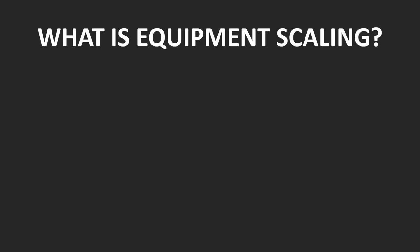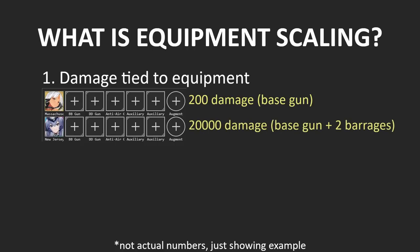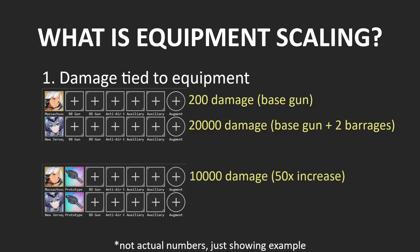There are three things to consider. First, let's take a ship like Massachusetts. She doesn't have a barrage, so if you don't give her any equipment, she does pretty much nothing. Now contrast that with New Jersey, for example. Even if she's not using any equipment, she's still going to fire off her barrage 10 seconds into the battle as well as each time she fires her base gun, which is usually enough to steal MVP from 99% of the other ships in the game. This means that the relative increase of giving Massachusetts a gun is going to be much higher than giving one to New Jersey, so Massachusetts has higher equipment scaling — although it's relative to her own damage, so it does not equal a higher absolute increase.